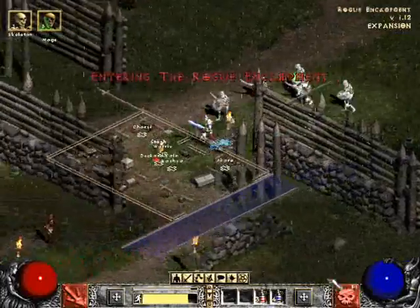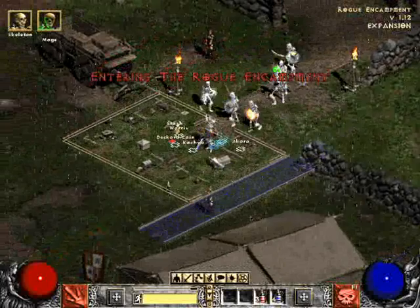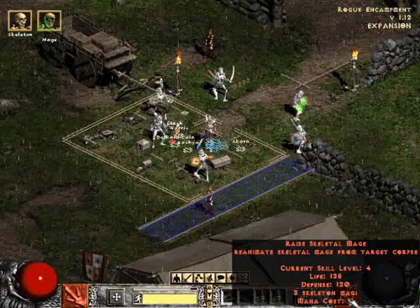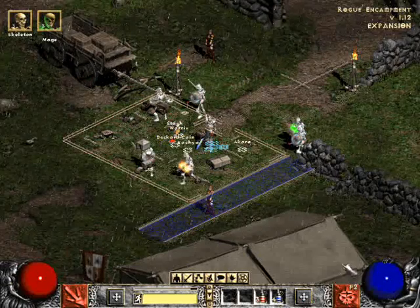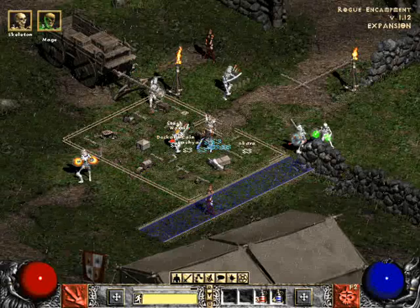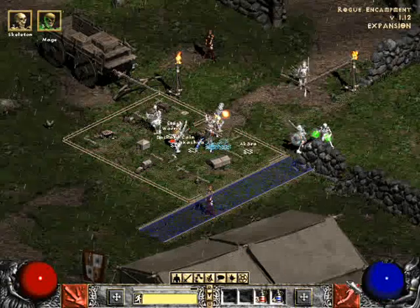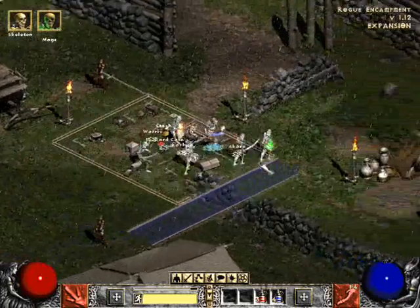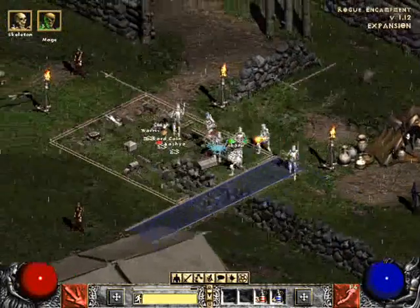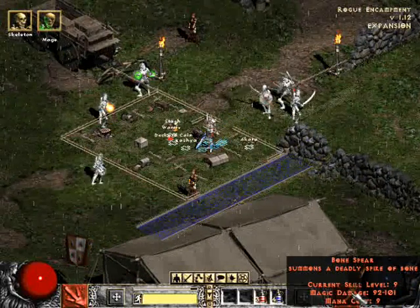My spells are Raise Skeleton — I make skeletons out of other bodies — and Raise Skeletal Mage. I raise skeletal mages. And bone spear, like the best weapon the necromancer can use. That's my favorite spell.